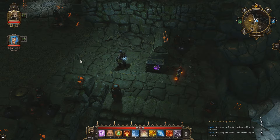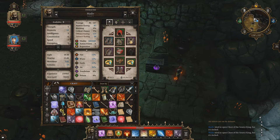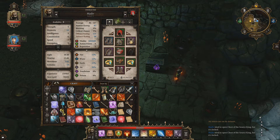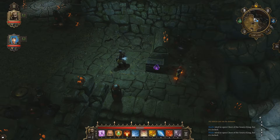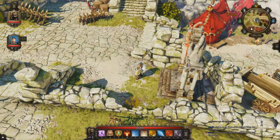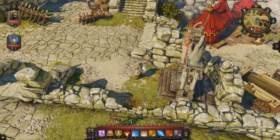I remember this chest giving me a lot of problems and sleepless nights on the vanilla version of the game. This is the chest of the Source King and it has a magical lock, and there are apparently two ways to open it.